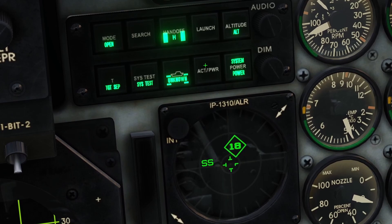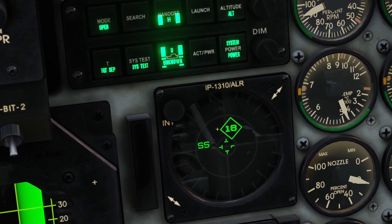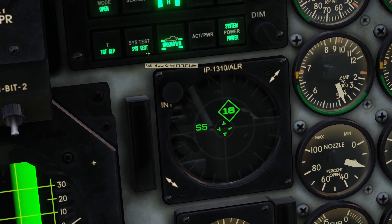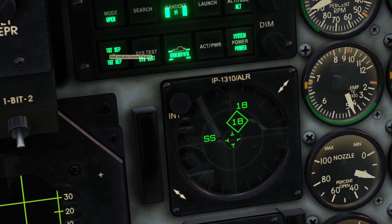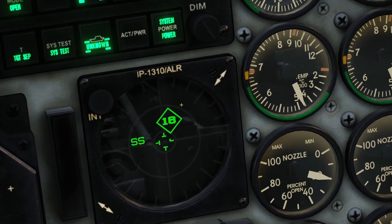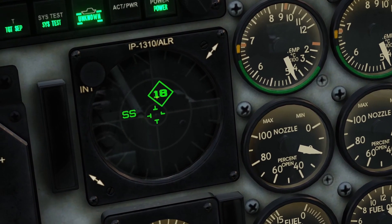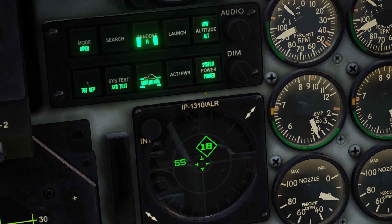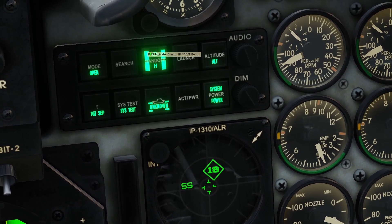The RWR has some buttons. The active power button doesn't appear to do anything. The unknown button allows you to see unknown contacts. The system test doesn't seem to do anything. The target step button — if you hold it, it will separate targets that are close to each other, so you can see what each contact is individually. The low altitude button, the launch button, and the hand-off button don't appear to do anything.